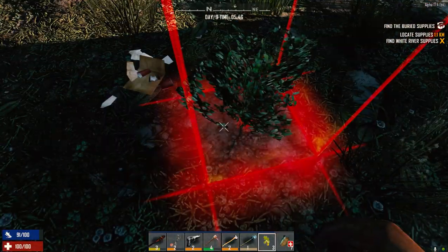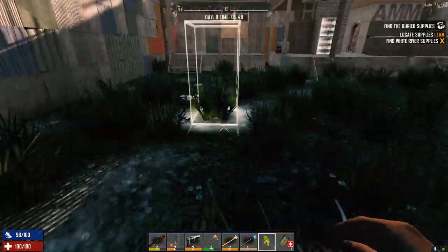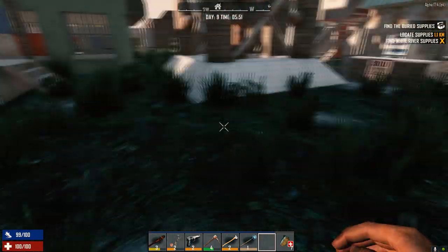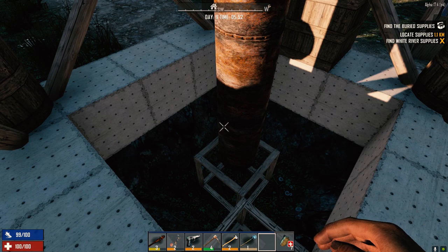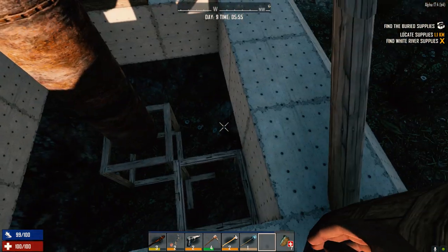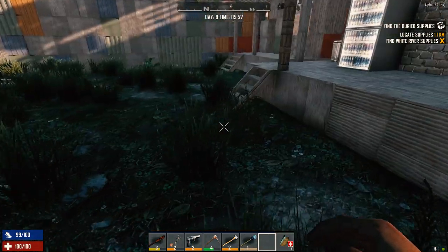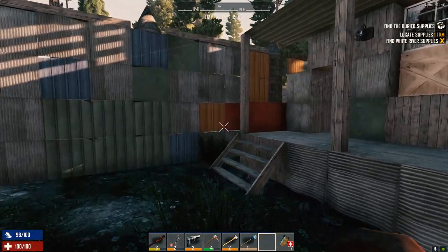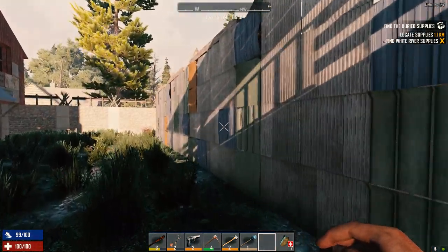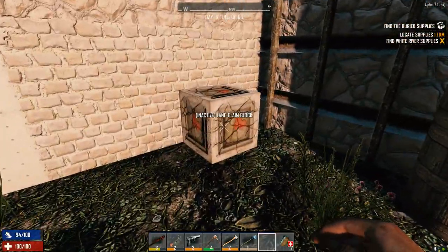We're gonna check on the trader today. There should be a vein of iron and stuff underneath here — we're gonna dig our mine in here. I dug up a bit of clay from in here a little while ago, but we're gonna dig straight down and then dig over to hopefully get some iron underneath, which would be really nice because then I can mine at night. We're going to reinforce as many of these buildings as possible, as high a level as possible.